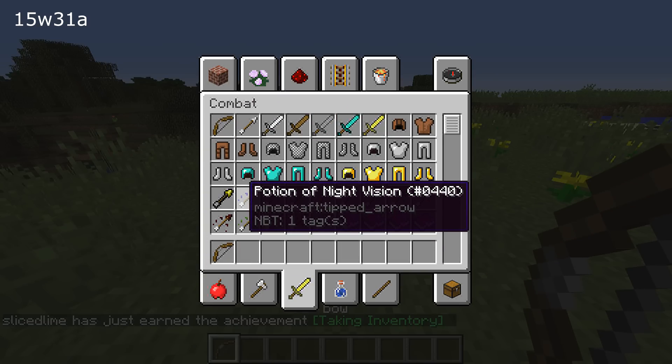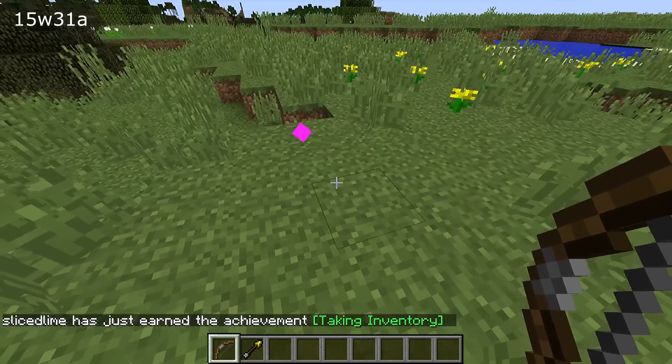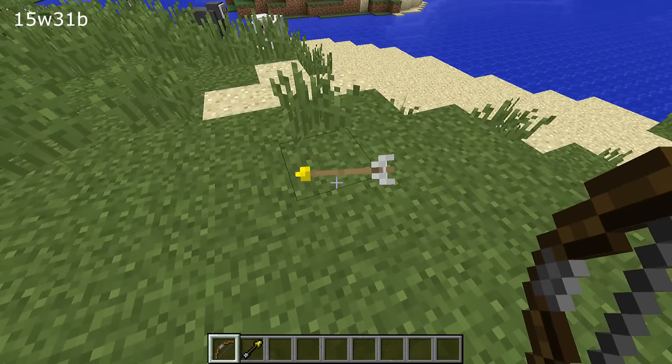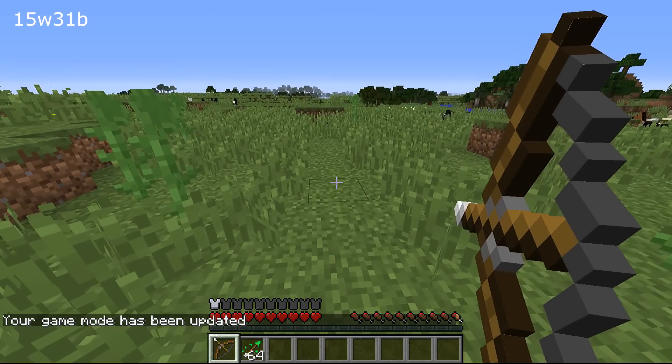Before, the arrows were called potions and they are now properly called arrows. The textures for the spectral arrows were also all brightly purple — now it actually looks like an arrow. There was also a duplication of arrows if you picked them up off the ground.